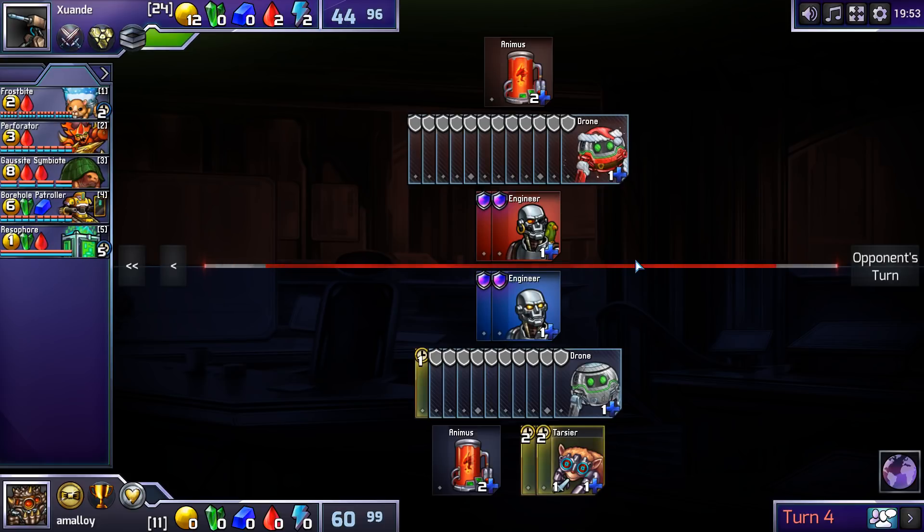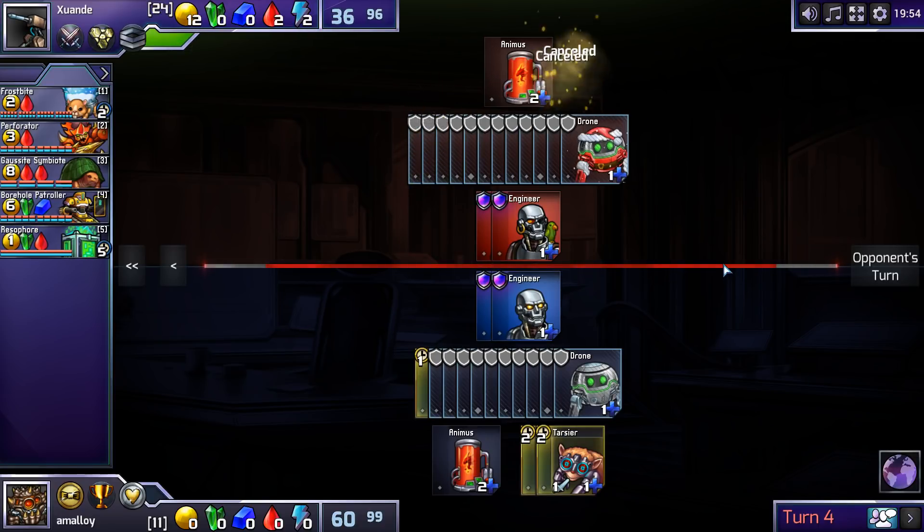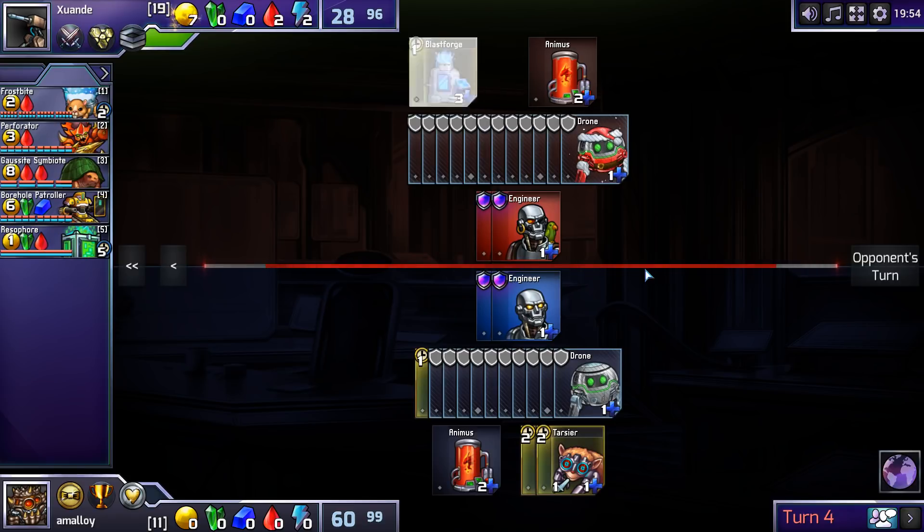I think I'm probably just gonna play nothing but Red. There could be a chance to squeeze in another tech building at some point. He could build a Gaussite here and then I would wish I had built a Perforator, but I don't mind responding with a Rhino.